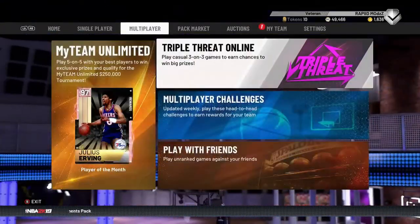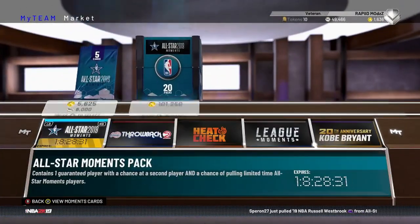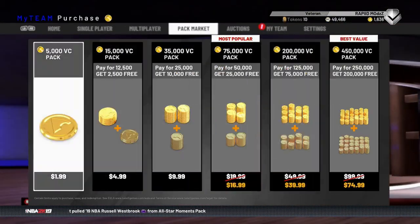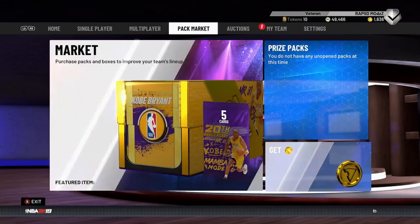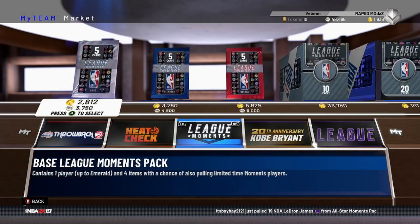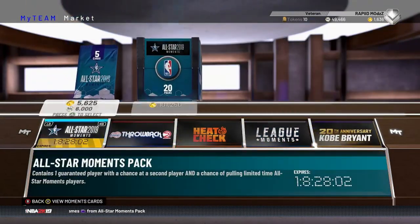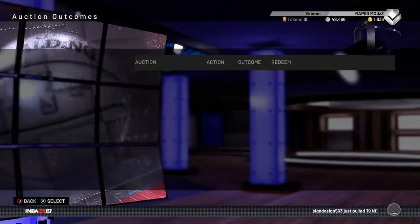Another way to make coins: grind triple threat. Do not pop packs — they are so trash. Look at this sale they're giving us — it's fraudulent. It's twenty dollars off after tax. You pop packs and you get nothing. Only the big YouTubers with like 300k subscribers get stuff because they spend $500. Cash Nasty said he spent $700 in a pack opening just to try to pull a pink diamond. Don't waste your money on packs — just grind the game and snipe.